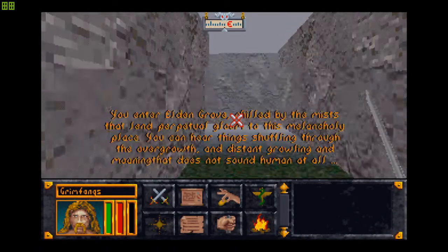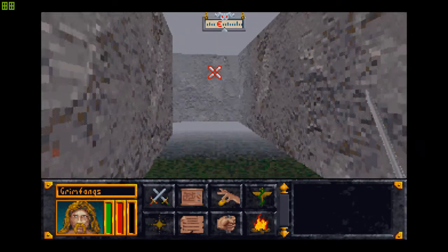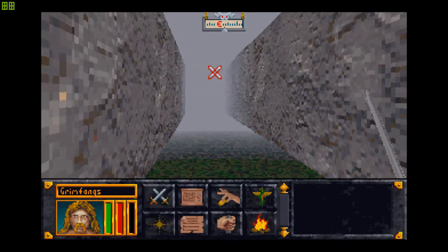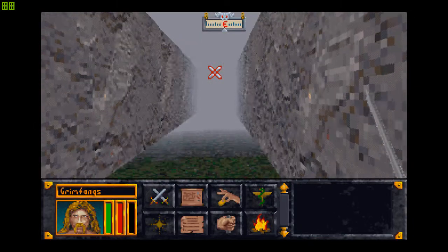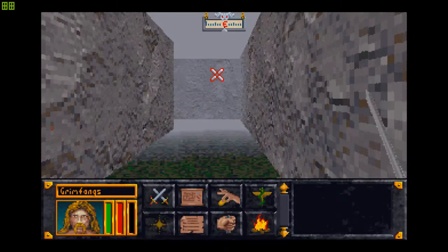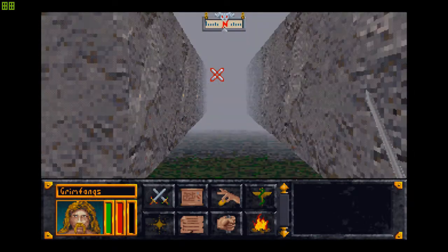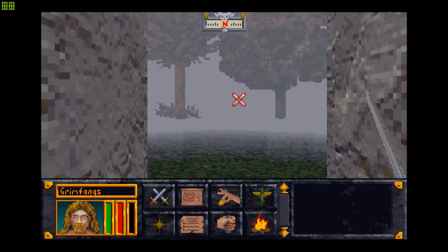Onwards into darkness. You enter Elden Grove. Where does the text appear again? Oh man. Fine — let me just save here just in case, because otherwise I would have to do all of that all over again.